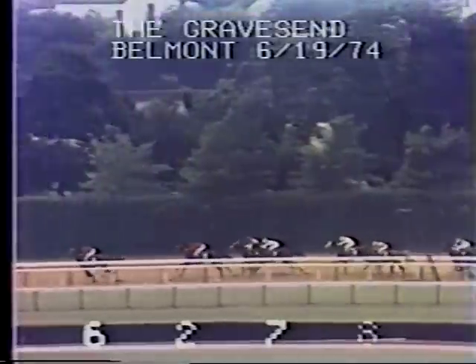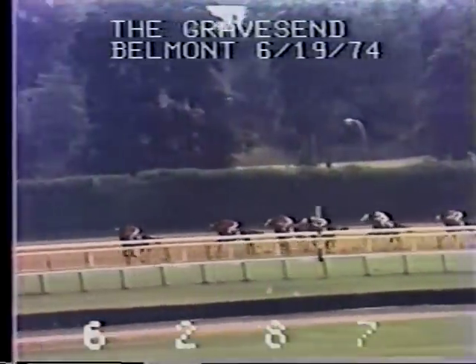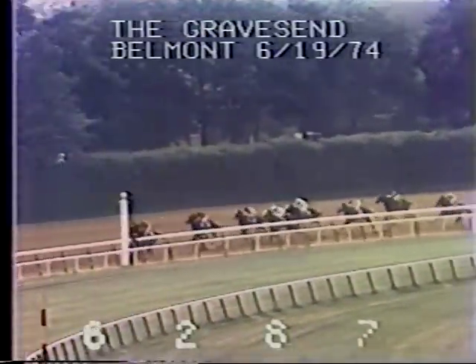As the field goes to the half-mile pole, Lone Tree has the lead by three lengths. That's Mr. Prospector second by a length and a half, with Full Pocket now third, midway around the turn. Lone Tree has the lead by two lengths. Mr. Prospector second by a length and three quarters, Full Pocket is third ahead.